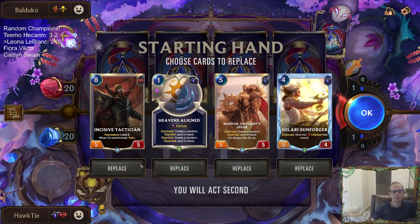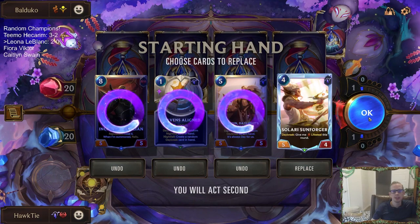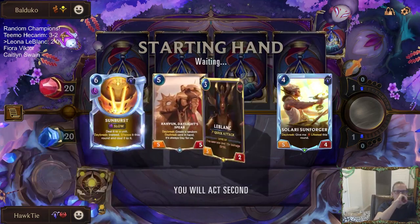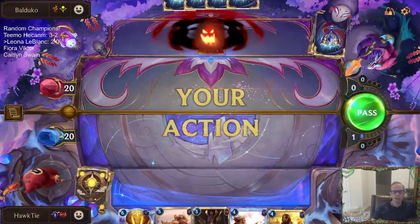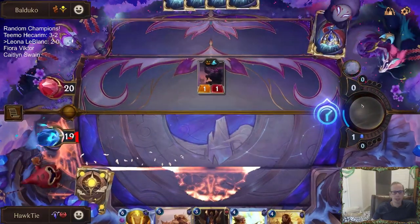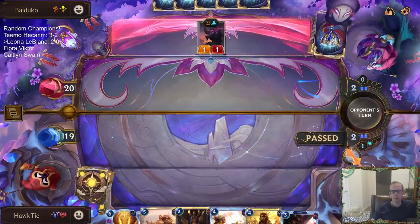Pike RekSai — kind of keep the Heavens Aligned. It's really cheap, a daybreak enabler. So the deck's looking good — that was a good win. Ziggs Poppy is an awesome deck. I've been losing to Lurkers the last few times I played against it. This hand doesn't look so good — looks very slow. At least they missed.